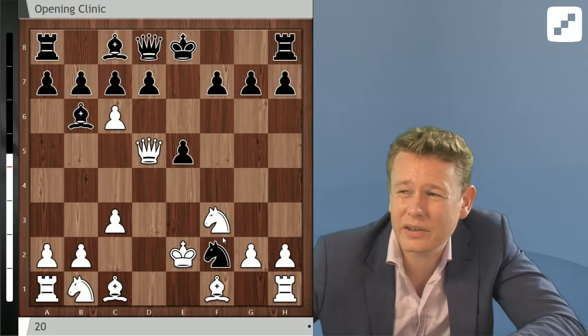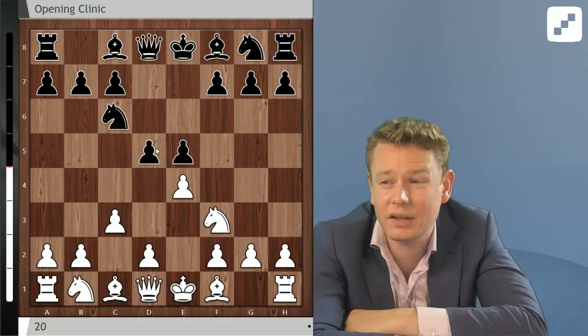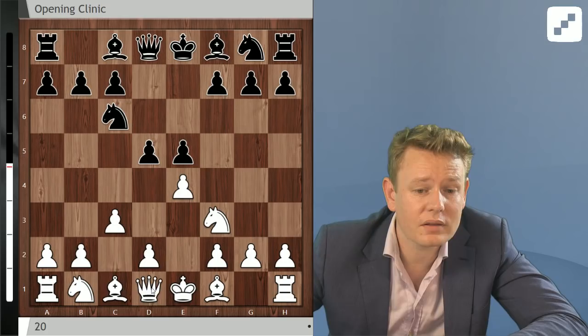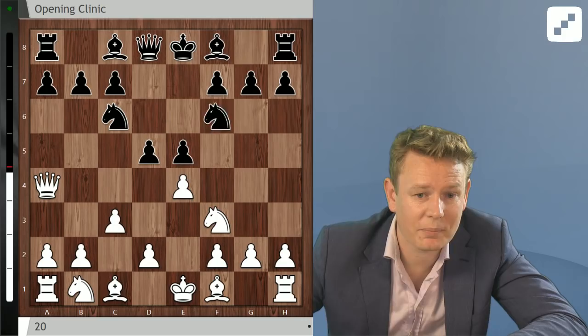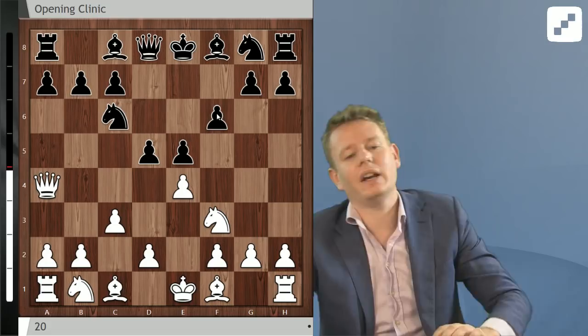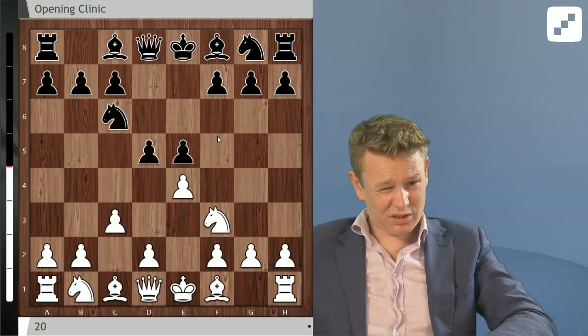I'm also not quite sure what white can hope for after d5. Bb5, as far as I know, doesn't work — dxe Ne5, and Qd5 or Qg5 are both good for black. Qa4, the move they normally play, gives black a couple options including Nf6 Ne5 Bd6 — a sharp gambit — or Bd7 exd Nd4, another sharp gambit. My favorite move is f6, just defending the e5 pawn and playing to get some pieces out — though I don't know why it would be better. Long story short, I don't see a lot of upside in the Ponciani.